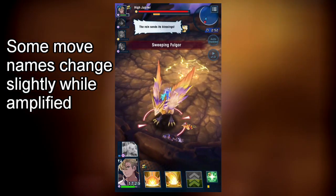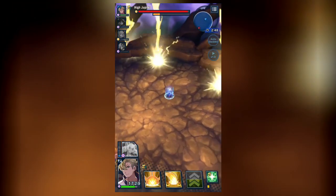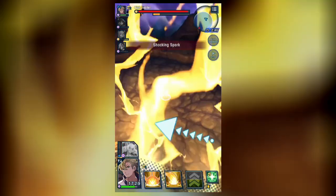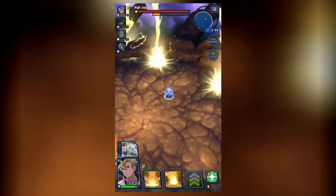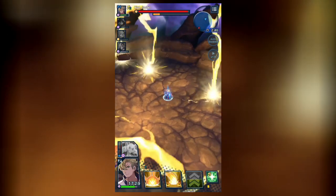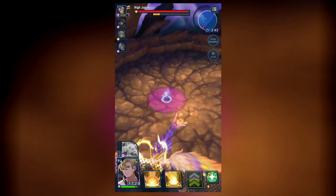Jupiter will then use Rolling Fulgur again. When amplified, a second wave will go from the front of the arena to the back, after the first wave goes from the back of the arena to the front. When the second wave goes, the original safe lane will no longer be safe, and instead the two adjacent lanes will become safe lanes. So you will have to roll away from the original safe lane into any of the adjacent lanes.